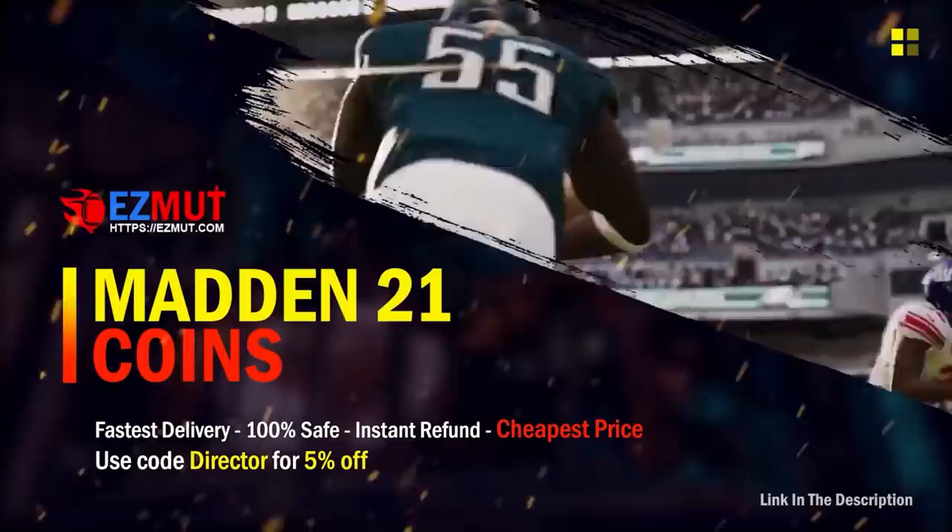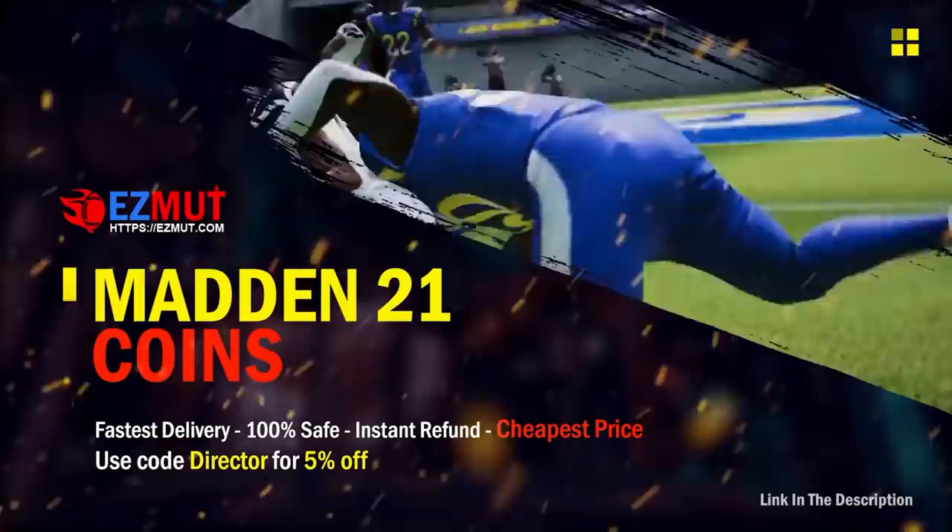Stay frosty and head over to EZMUTT.com for the cheapest MUTT coins on the market. And when I say cheapest, I mean it. We're talking 1 million coins for around 40 bucks. Use code DIRECTOR for 5% off.